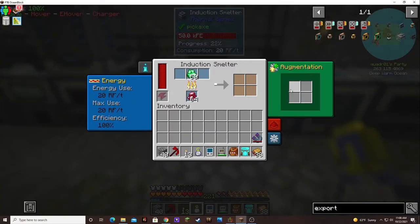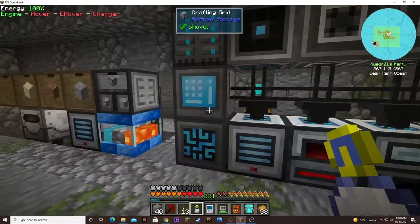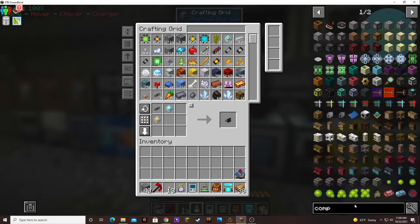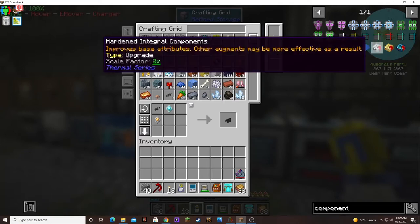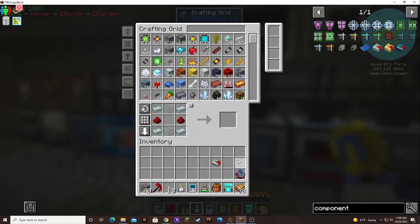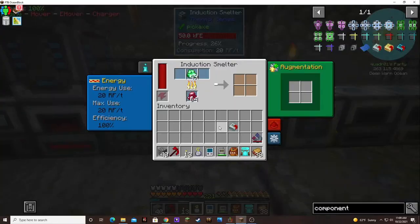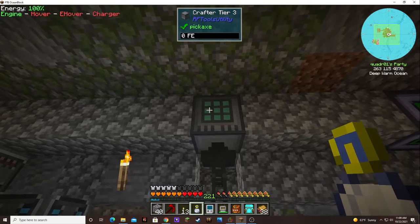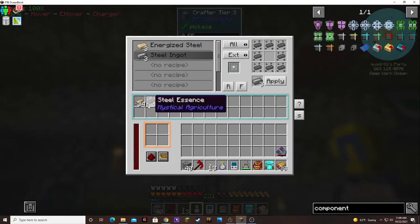I don't think I've gotten to this one just yet. It looks like it's almost done now. Let's go ahead and throw a basic component in there. I also added another crafter tier 3 so that I could put... oh, it's not getting power.